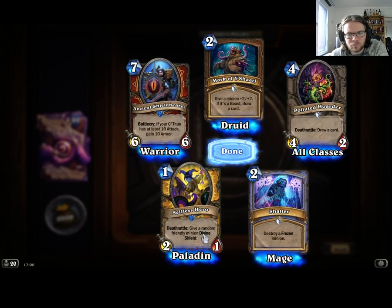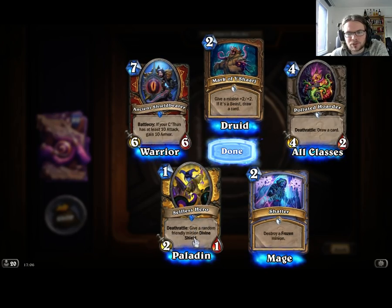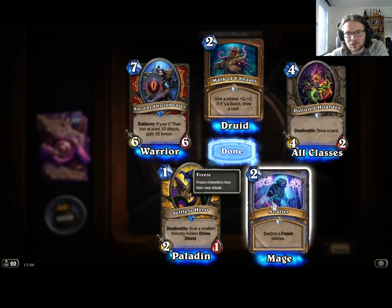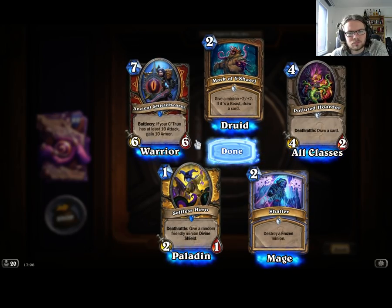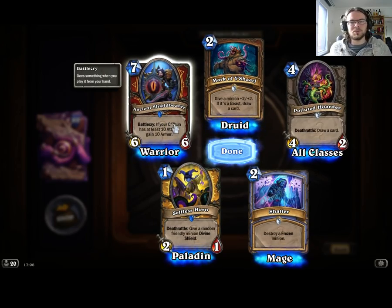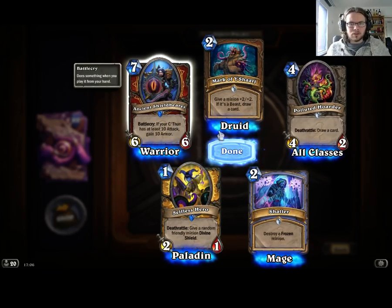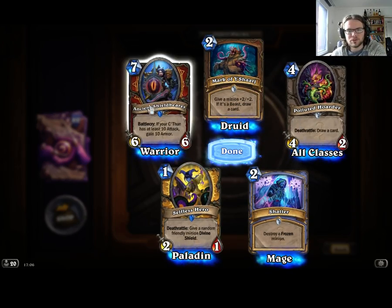Southsea Hero seems really good, although I guess you wouldn't really want to play it on turn 1, so you'd have to have something out there. Another Shatter is nice — I need that. Ancient Shieldbearer seems amazing. I'm really interested in the Warrior class — I want to play Control Warrior quite a bit, so it's a good card to have.